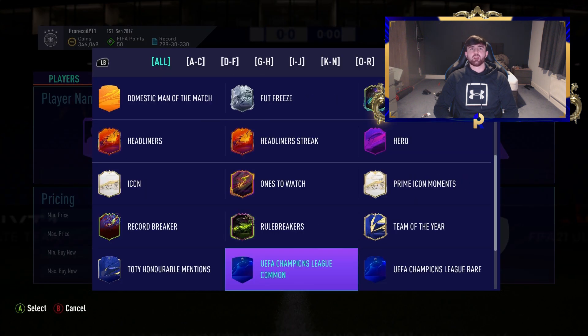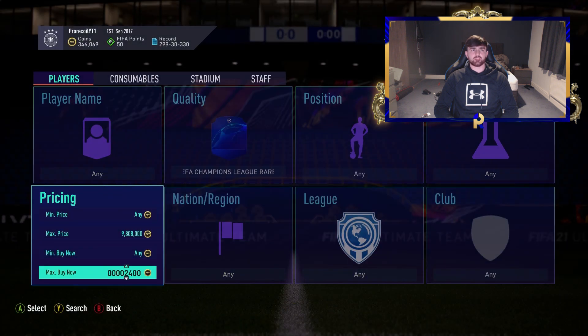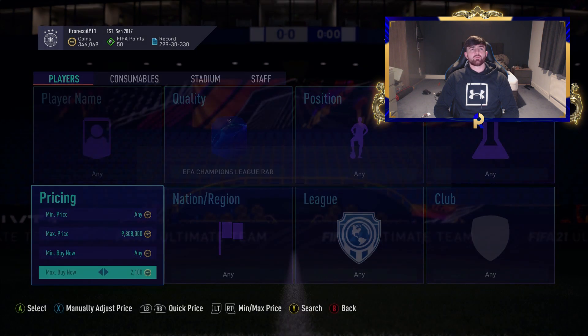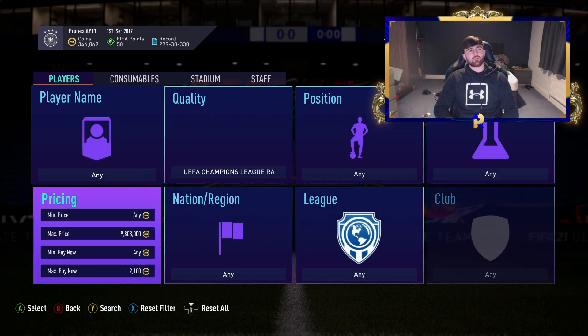Let's take a peek and see if these guys are priced out. They're at 2.4K — let's look at where they really sit. At 1.9K there are a few pages, so let's knock it down to 1.7K.